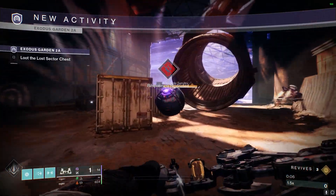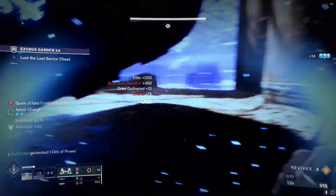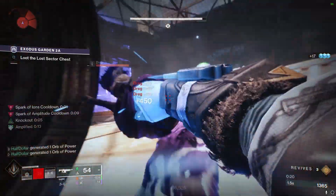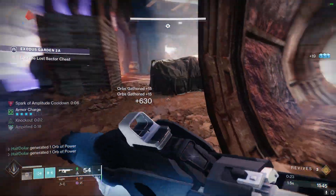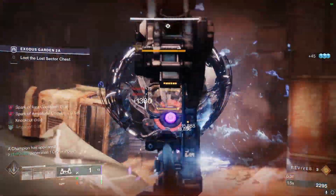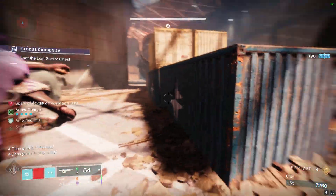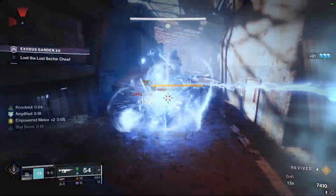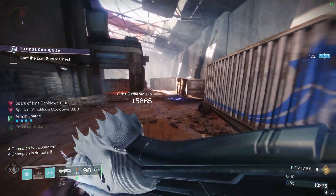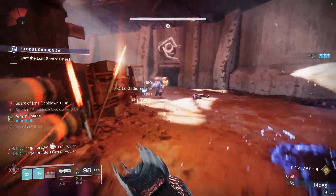We're going to start out by just shooting a Leviathan's Breath at the Servitor, killing it with a Grenade to get the ball rolling with this build. To get the Barrier to spawn, we're going to have to kill most of these Dregs. So once the Barrier dies, there's going to be another Overload that spawns. Moving up here, there's going to be another Overload and another Barrier.